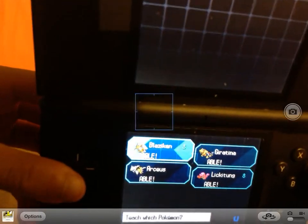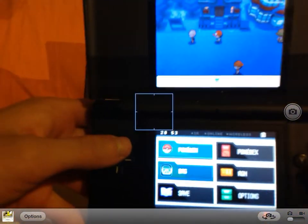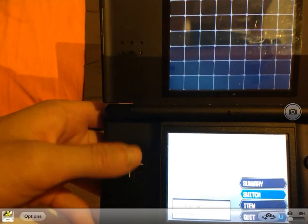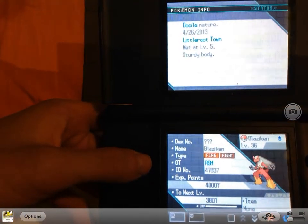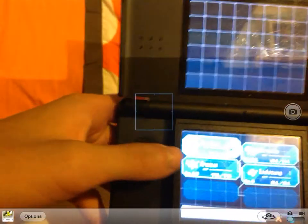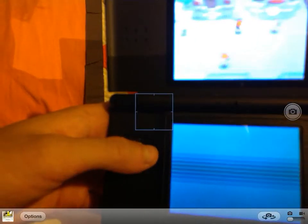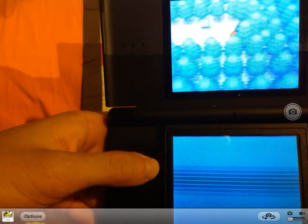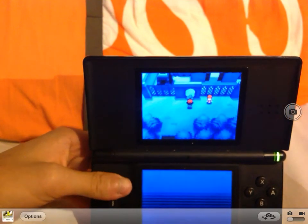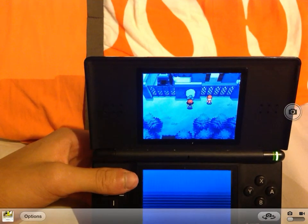Here we go! I already have a Blaziken, and I've got about 13 Pokemon. The biggest hack I'm using is the all-items and consumable items cheat, and the XP share cheat — it gives XP to all the Pokemon. It doesn't really share it exactly; it gives the same amount of XP to each Pokemon, and the lower your Pokemon's level, the more XP they receive.